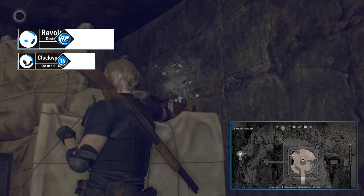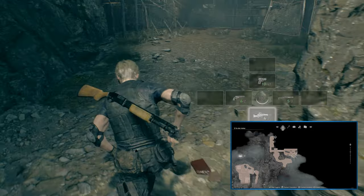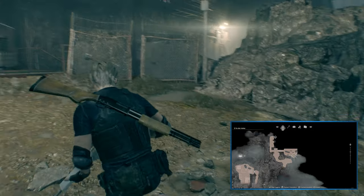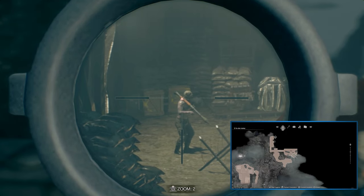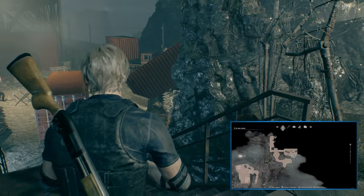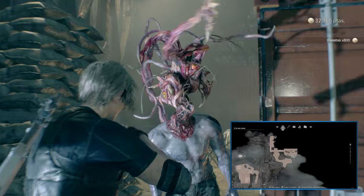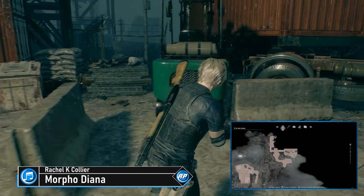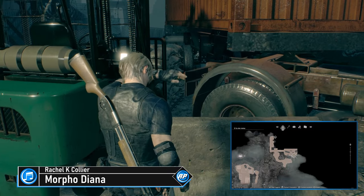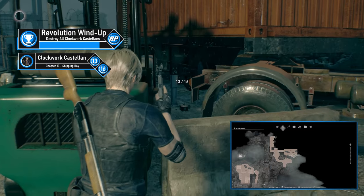Onto the island. Chapter 13's Castellan is the first on the island, after quite a lengthy gauntlet of combat. Make your way to the marker — you'll have a choice to go left upstairs or right downstairs; head right. This takes you down to an area with several shipping containers and enemies. Once the area is cleared, head downstairs and past the containers. The Castellan is near the green forklift — position yourself between the forklift and the truck to find and shoot Castellan 13.